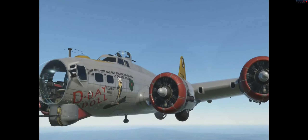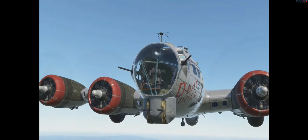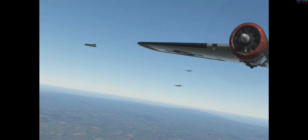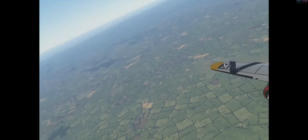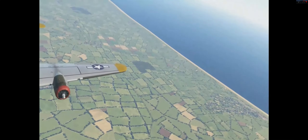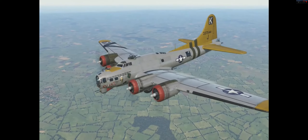The B-17 will be just one aircraft in the World War II assets pack. We want to focus on aircraft most common in Europe over northern France in summer 1944, including the C-47, the Typhoon, the Fw 190 A-6 and A-8, the Bf 109 G-6, the A-20, the B-24, the B-25, the B-26, and others. Some requested aircraft simply weren't that common at this location and time.